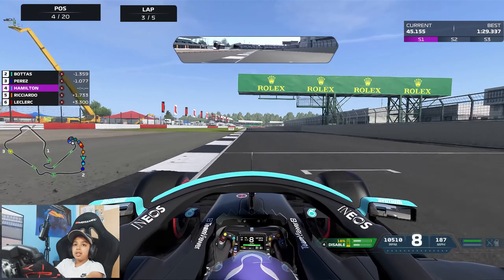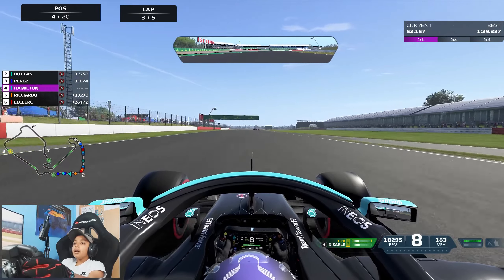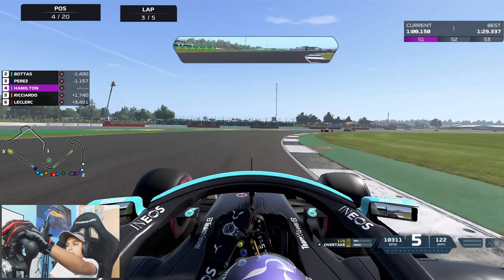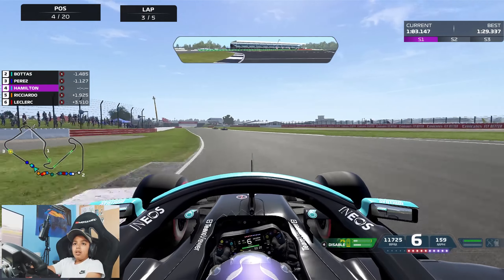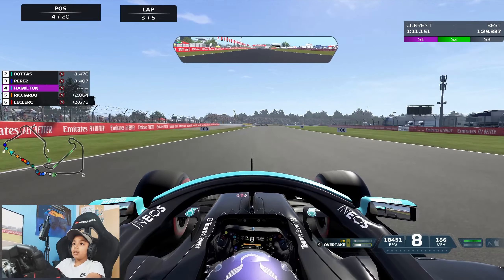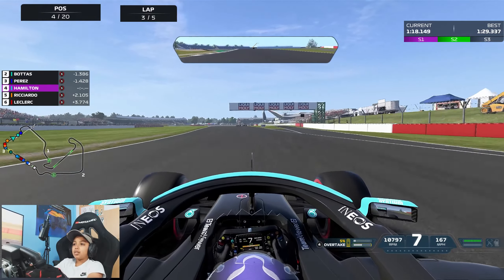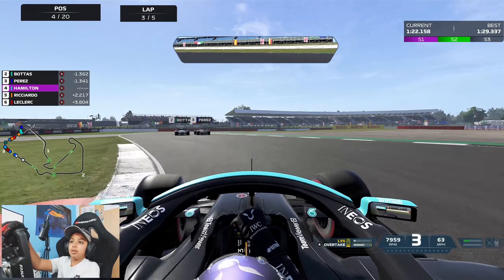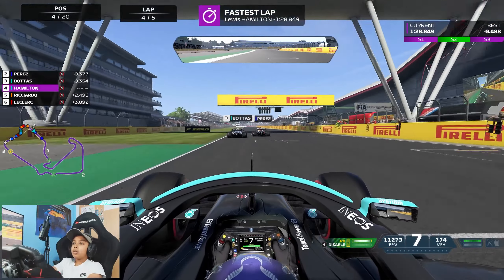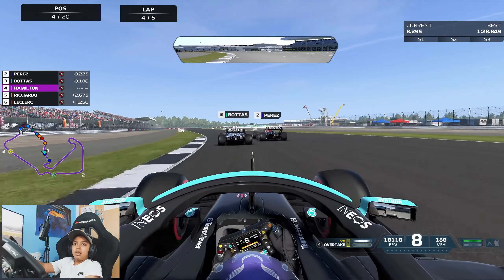The gap is 1.1 seconds — we might be able to get DRS. Perez is gaining on our teammate. Pick up two tenths up on my original lap. He has not gained DRS, which is sad because now we can't get to Perez, who is going to try and go side by side with Valtteri. Valtteri backs off but they are still side by side — which is a very crucial bit, you have to get all of this right to have a very good lap. Hopefully we can get it to the 128 — 1:28.8, four or five tenths quicker. The car behind by a few seconds per lap — keep this up. That was an impressive lap.